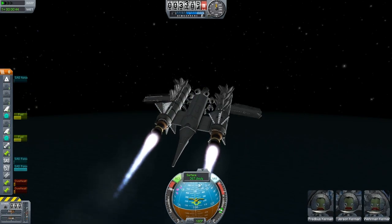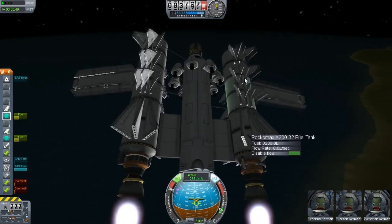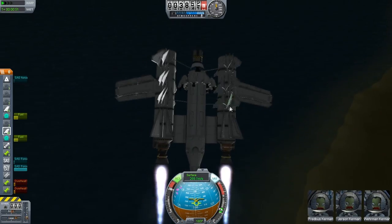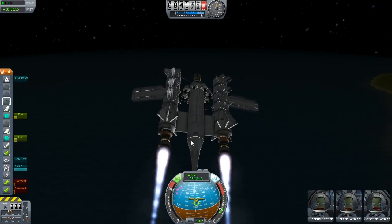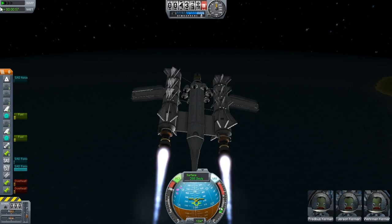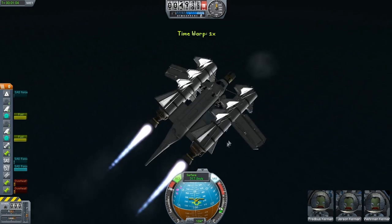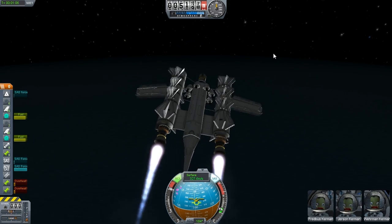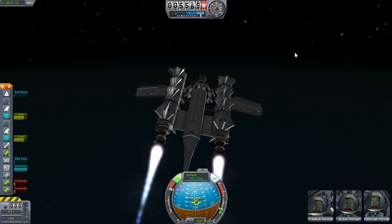We're going at quite a fast speed. I started out with this design randomly — if you guys want to know how I do it, I just randomly place random parts of a ship and then eventually it comes together to make something interesting. That's how easy it is.